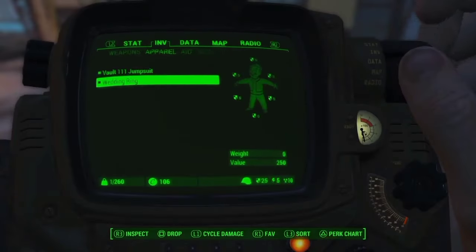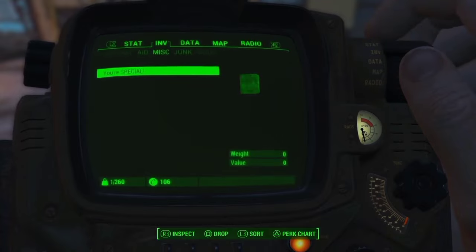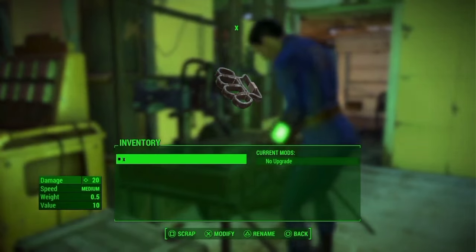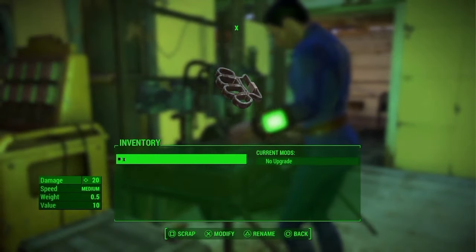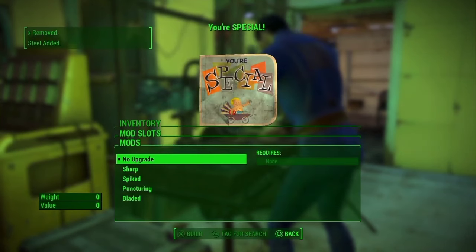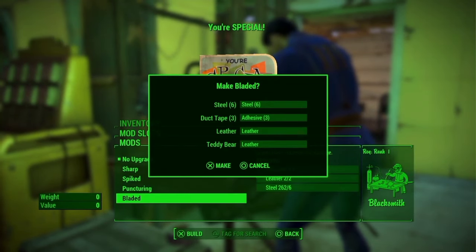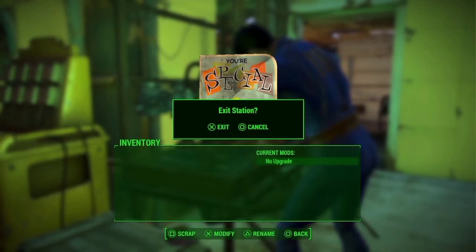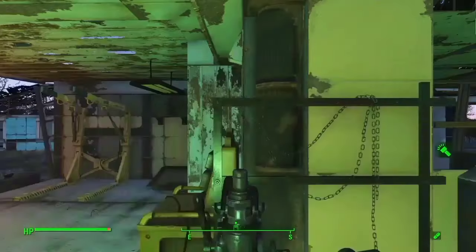Finally, saving the best for last, we have the Special Duplication Book Glitch. What you're going to want to do is go into a weapons workbench with nothing but a set of bladed knuckles with a lowercase x and your special book — you can use it already, it doesn't matter. Now once again we use the Scrap Modify Glitch, and this time we're somehow able to put a bladed upgrade on our special book.